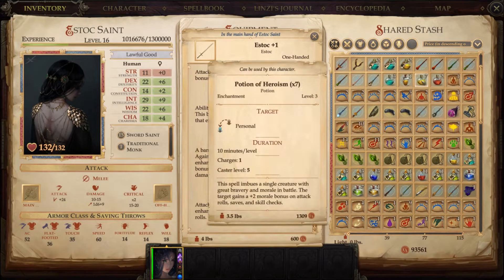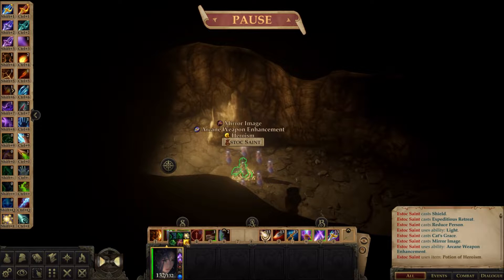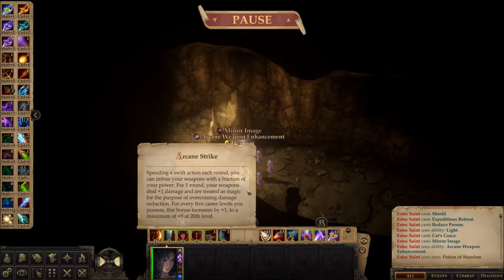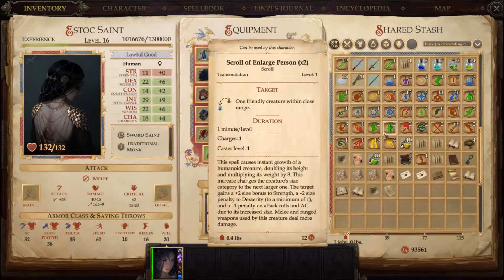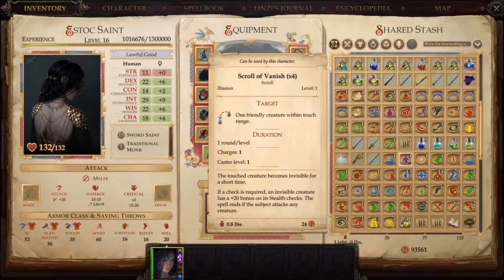I'd like to use a Heroism potion — that'll last me a good long while, like a 50-minute buff from a potion. That's a +2 morale bonus to our attack, so Bless is not necessary. I'll reactivate our Arcane Strike. As far as other buffs, the only thing I could think of would be Resist Elements. Oh, and Delay Poison — I do know there are some acid issues in here. This is a really nice 30-minute buff, so I'll slap that on. Let's do a quick save.